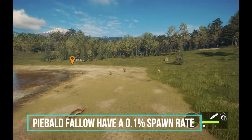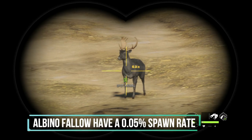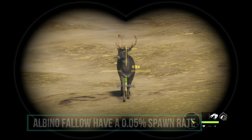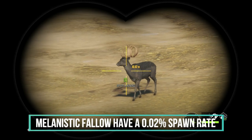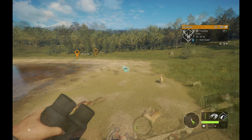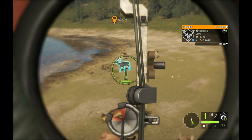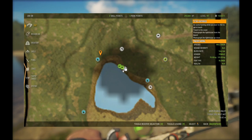I looked up the spawn rates of rare fallow and this is what I found — very fascinating. Piebald fallow deer have a 0.1% spawn rate, or one out of a thousand. Albino fallow have a 0.05% spawn rate, or one out of two thousand. Melanistic have a 0.02% spawn rate, or one out of five thousand — so this guy is very very rare. I've only ever seen one melanistic fallow and it's in my lodge — just a doe. So I'm pretty excited to find a buck and we're going to go after him with the bow.